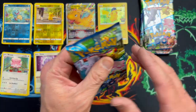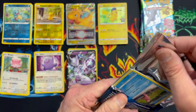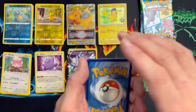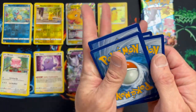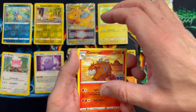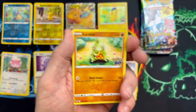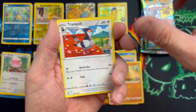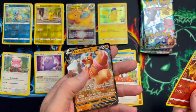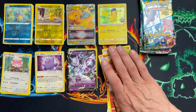Pack eight: kicking off with a Water Energy, Pupitar, Camerupt, Blanche is in the house again, Slowpoke, Ambipom, Natu, Larvitar, Tranquill. Reverse holo Charmeleon - which does kick ass. And the rare being the Conkeldurr V! Sweet, sweet - that's something. That's another one I need, another hole in the folder filled. Yes - I'm a happy man!